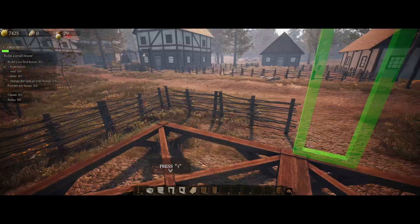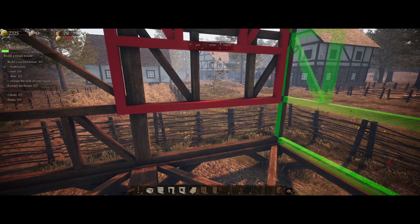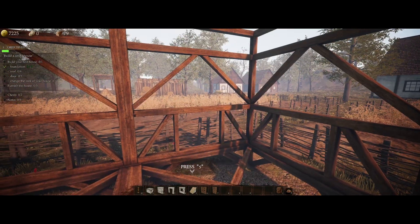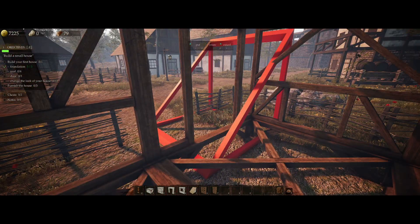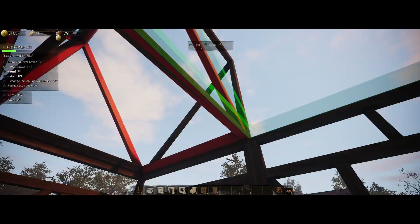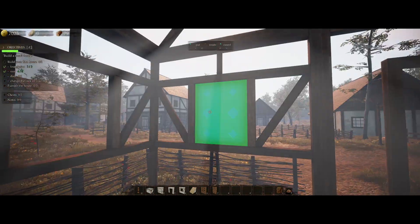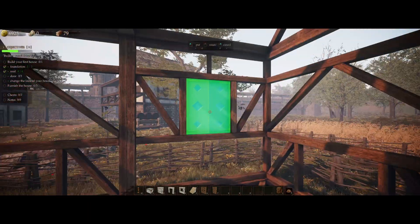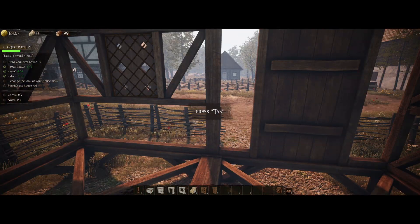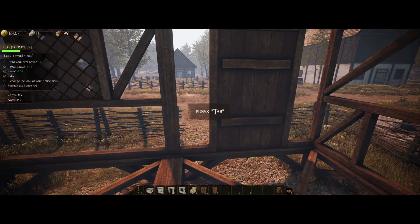I'm glad it tells me what to do because I completely would not know how to do any of this. We need a door there, a side wall with a window there, another side wall with a window there. Now press five - oh it's five for the roof. Okay, I has roof now. We're doing six which I think is a window - three windows in. Seven looks like a door. Excellent. So we've got the foundations, we've got the roof, we've got the door.